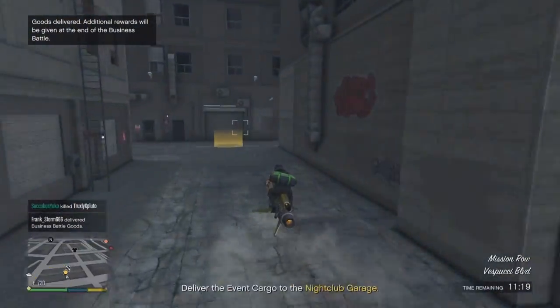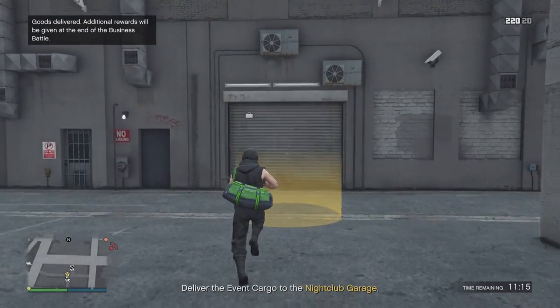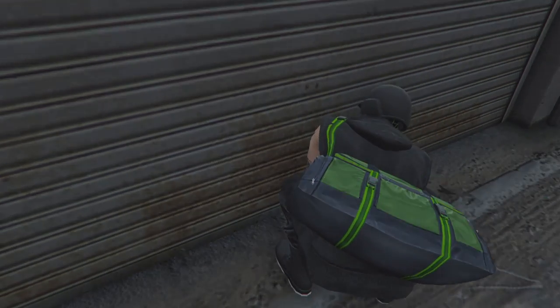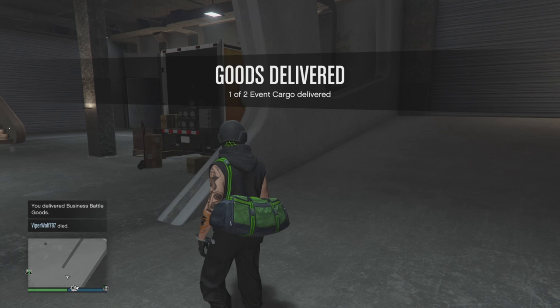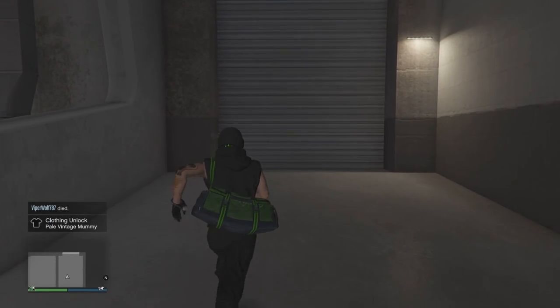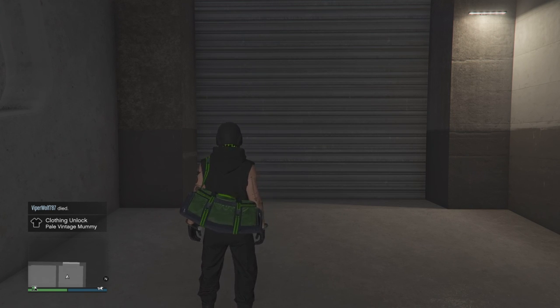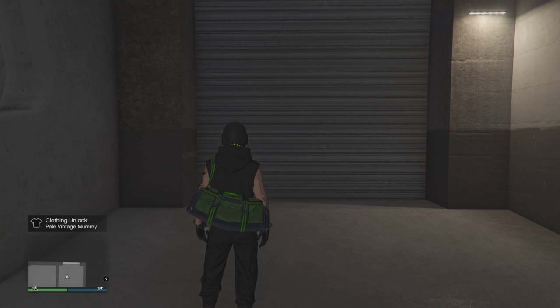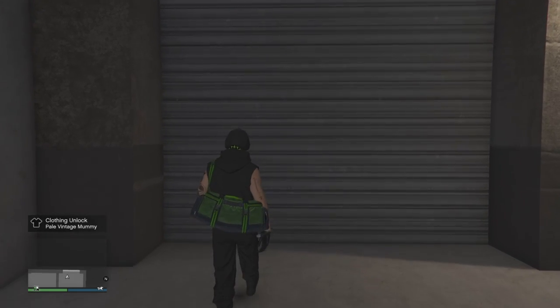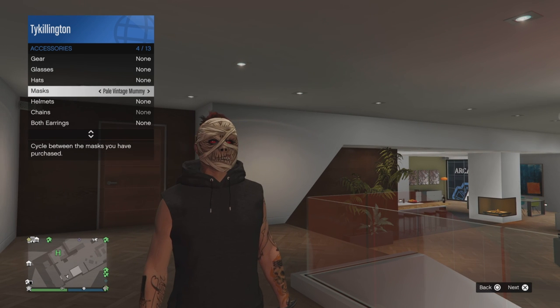All you need to do is return one crate — that's it. Don't worry about having to return all of them. As soon as you return it, you'll see it unlock the mask. The first one I did, I unlocked the pale vintage mummy mask. You'll already own it — you don't have to go to the mask shop, just go through your inventory and apply it. It looks pretty cool.